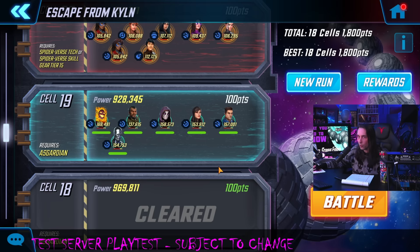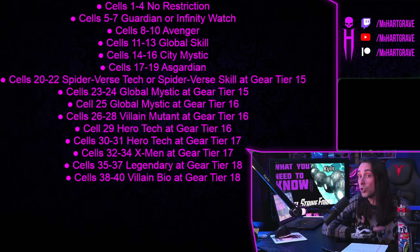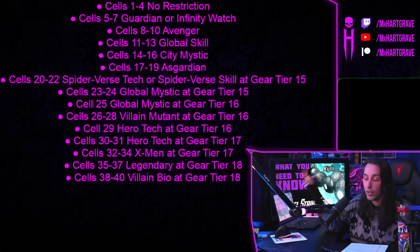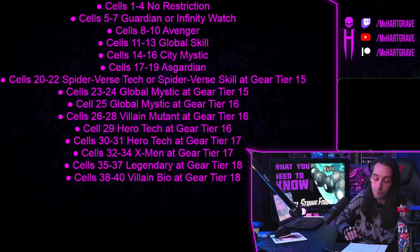Let me recap floors 1 through 18 — they were extremely dull. With a veteran account this was very easy. Floors 1 through 4 have no restrictions. You're going to want to charge up your villain bio characters, because the last few floors only allow villain bio. You'll want Super Skrull specifically — if you don't have him you're not going to beat this. It's impossible without him; he's the number one villain bio and you can kiss floors 38 through 40 goodbye.